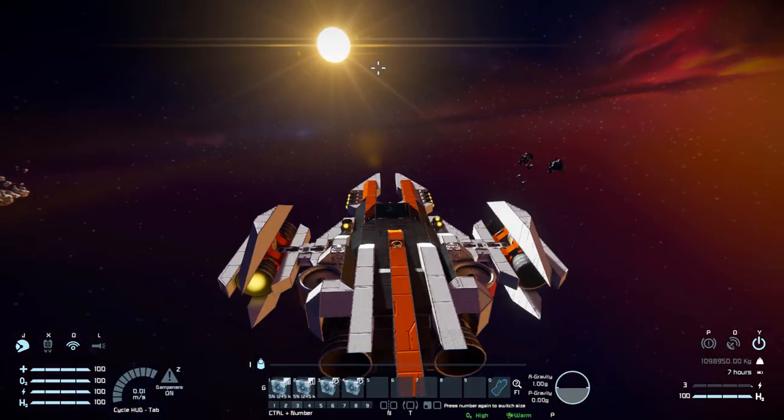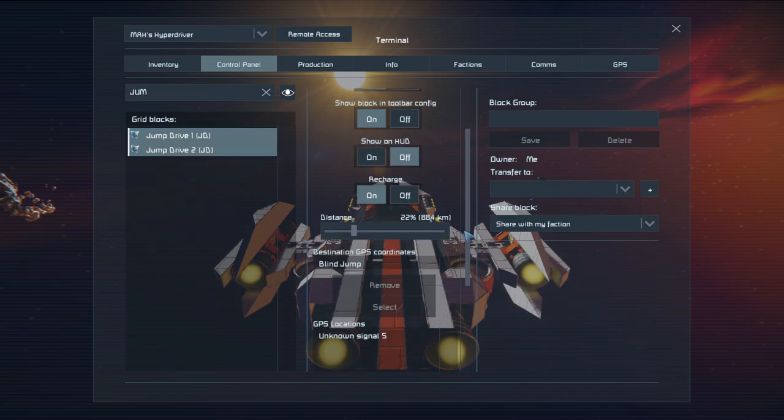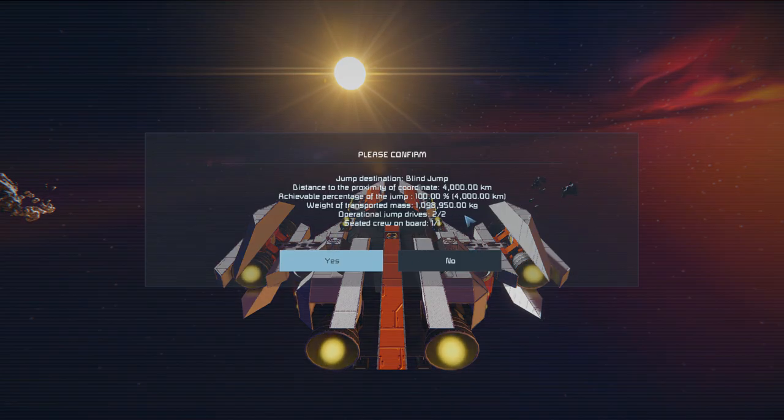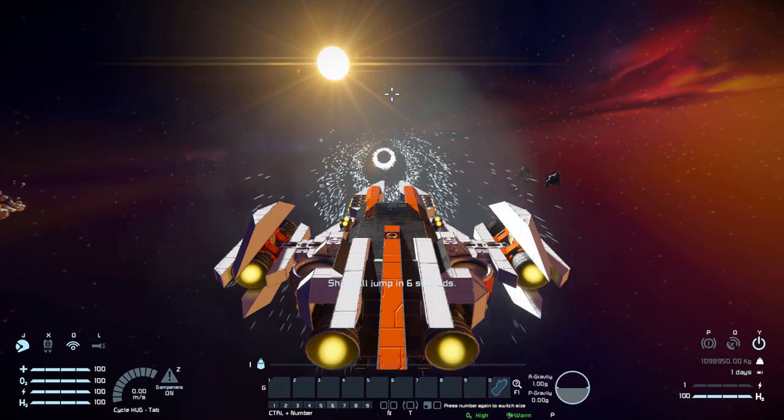On tab number three we've got controls for our jump drives. Scooting ourselves into space, finding our jump drives in the control panel — we've got two of them on this ship. We can set our distance all the way up, press number three, and we can jump 4,000 kilometers. Tabs four, five, and six have nothing else.